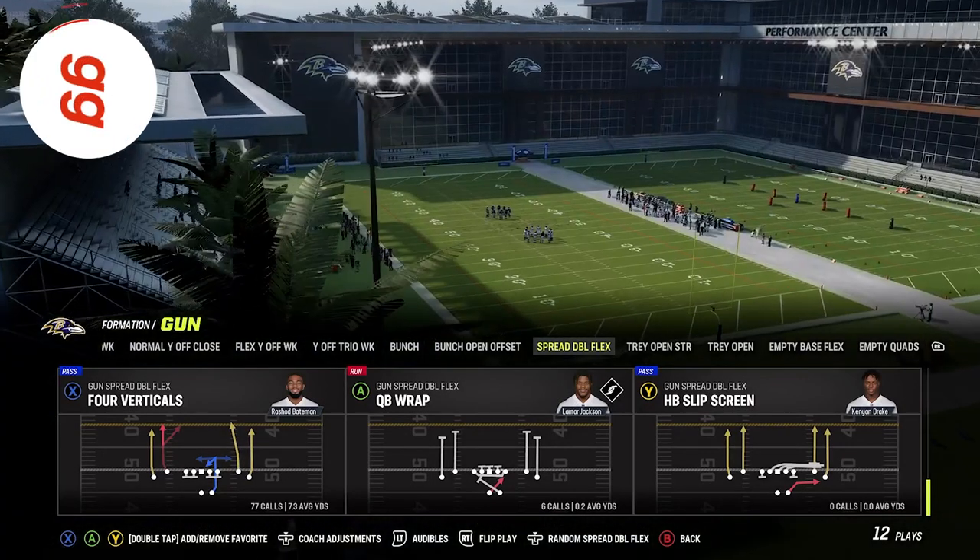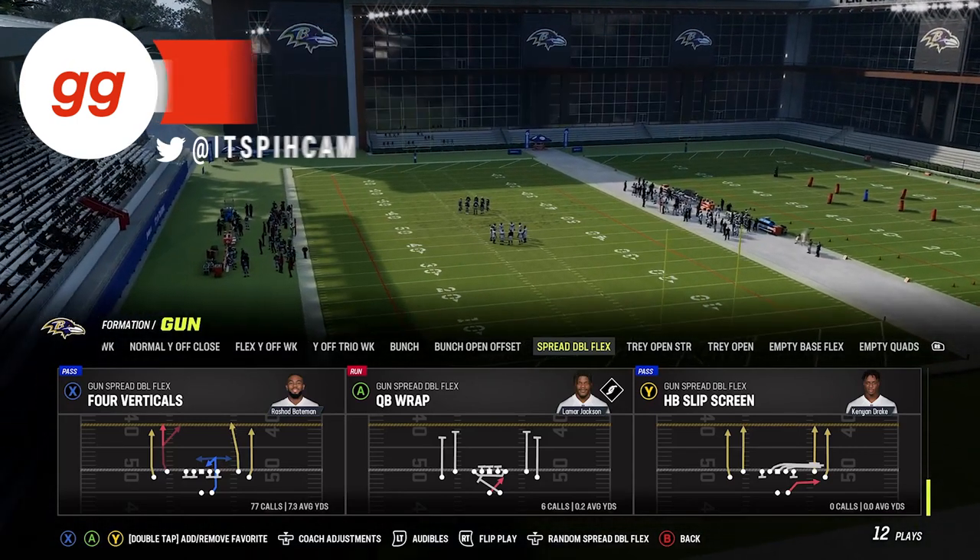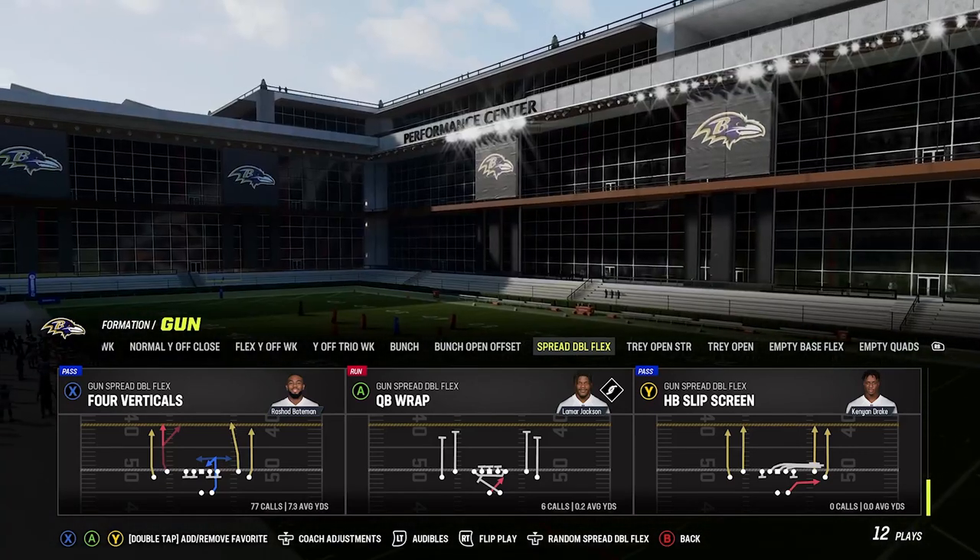What's up guys? It's Pick'em with HuddleGG, and in today's video we're going to show you how to completely shut down the QB wrap play out of the Baltimore Ravens playbook.